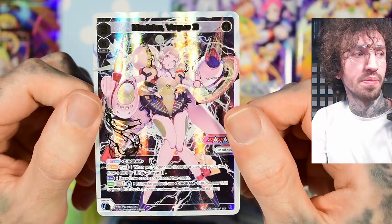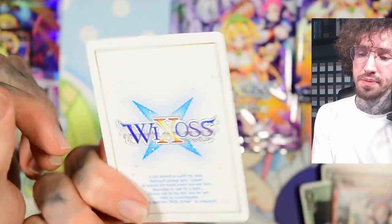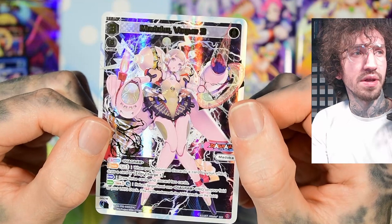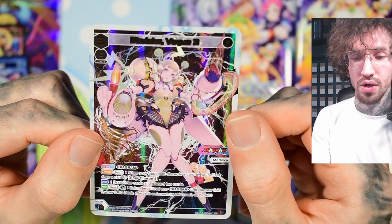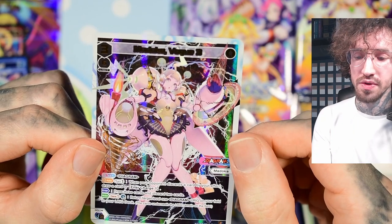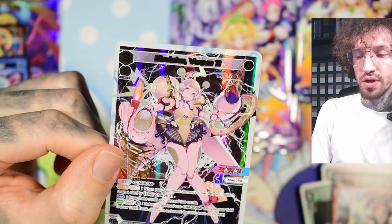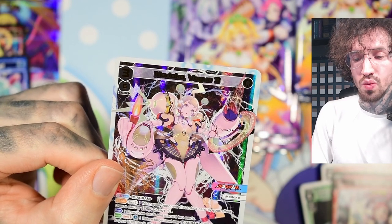A secret rare Madoka — probably the big hit for the box! I think she was one of the lower secret rares, but none of the secret rares are really expensive. When your opponent discards a card by your effect, draw a card — I like this. There are a lot of discard effects and archetypes. The enter effect is draw three cards and discard two; discarding only one card would have been really cool.